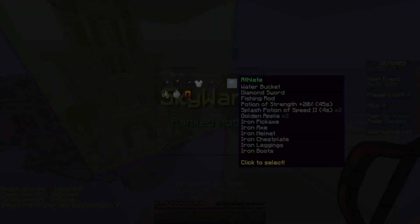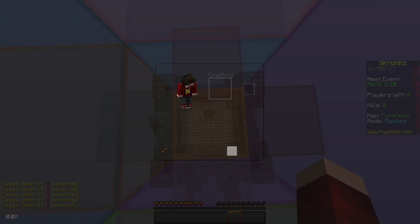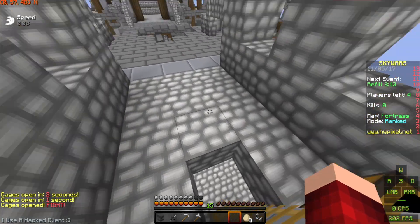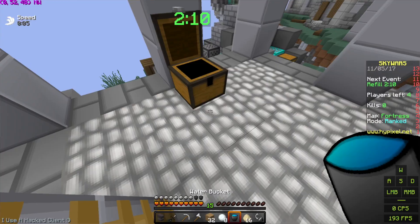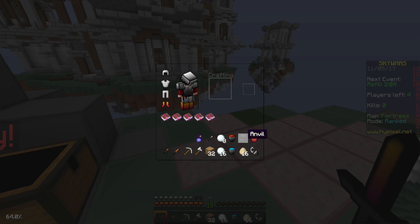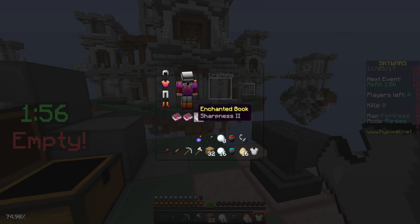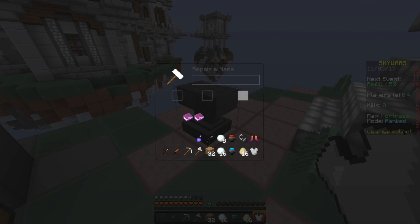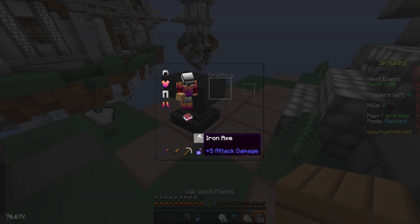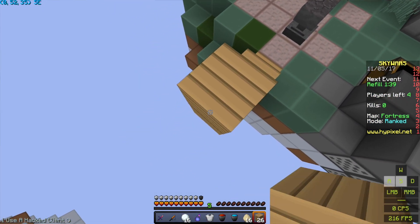Let's hop right into the next one. Game two with the blacksmith kit, hopefully this one can go as good as the last one. I want to get a good amount or good variety of books. I love when we get the Prot 3, it defends me very well. Another chestplate — let's get a Prot 3 chestplate, Prot 2 boots, and a Sharp 2 sword already. Let's get it boys!